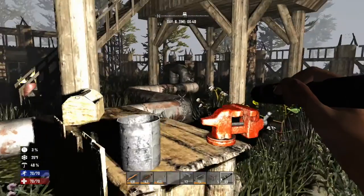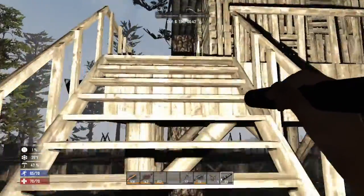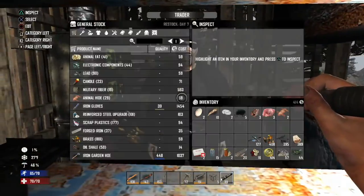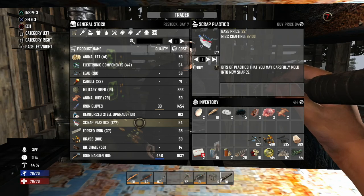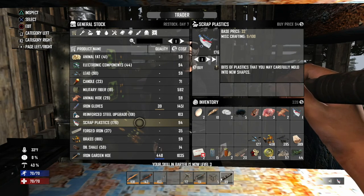Eight electronic parts and one plastic - I wonder if we can buy that. I'm willing to buy it just because the lighting really sucks. Electronic components - there's a scrap plastic. Buy one of them - that just cost 94 coins.